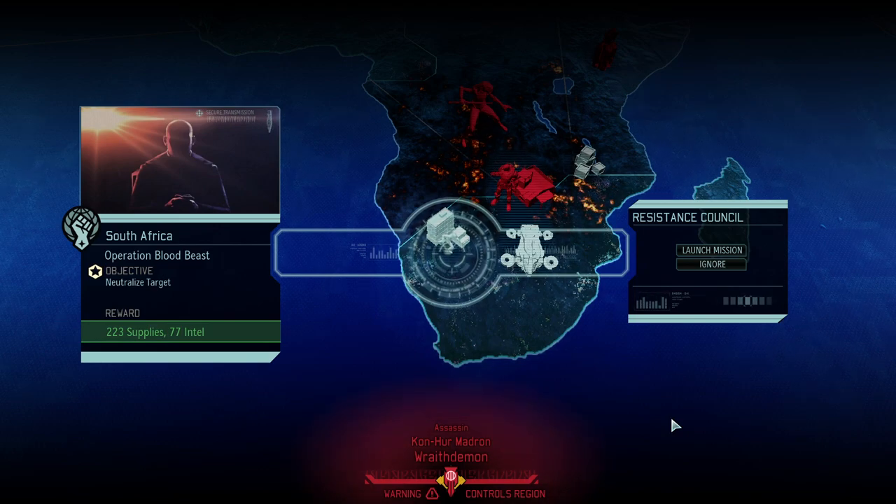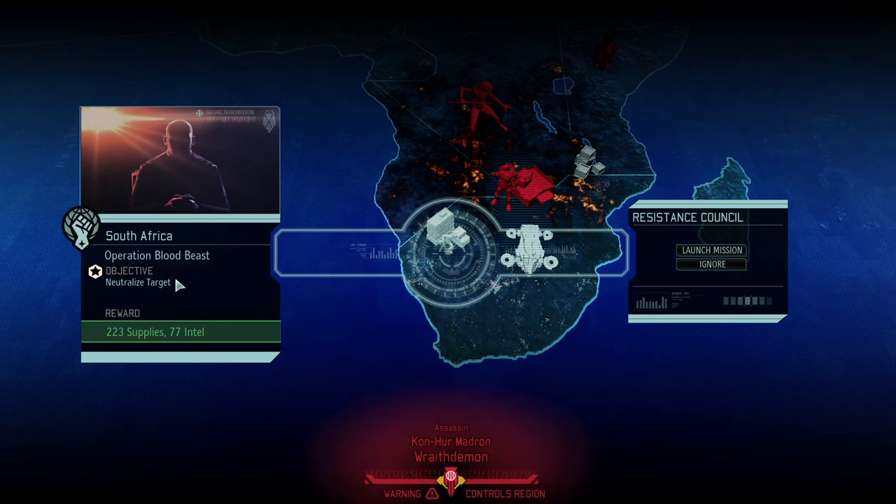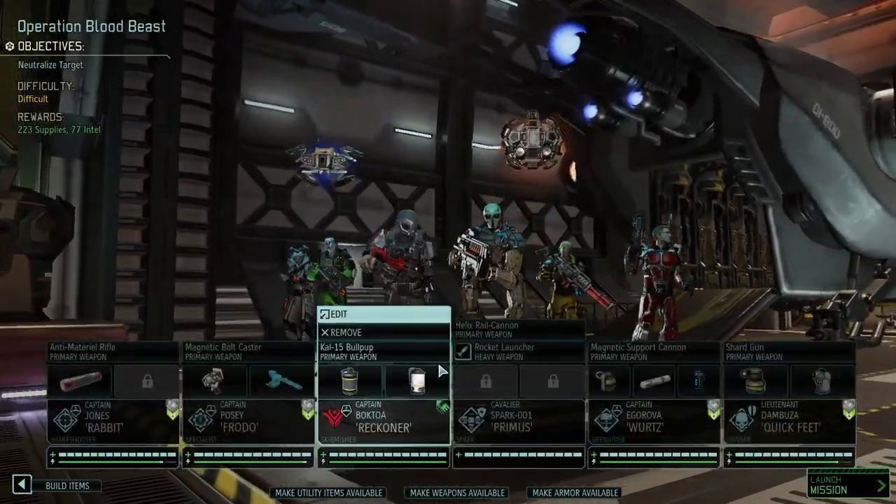Hello and welcome back to XCOM 2 War of the Chosen. My name is Saiken and today we're continuing our Choose to Lose campaign — the campaign where we're trying to beat the game with niche builds, fewer classes, fewer items, stronger enemies, less hit points through ABA and ABC: A Better Advent and A Better Chosen. Today it's time for Operation Blood Beast, and I'd call it Operation Bloodbath because that's what it's going to be. We've got a neutralize target — a dark VIP escort — and we're going to get a big chunk of intel and even more supplies.